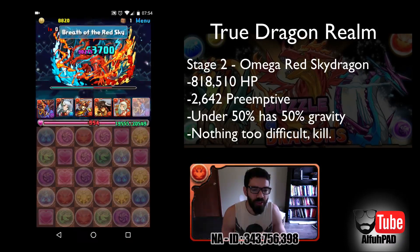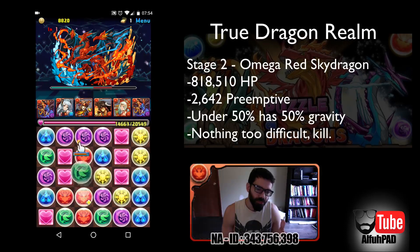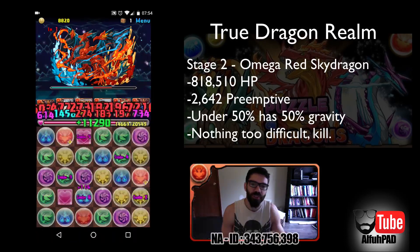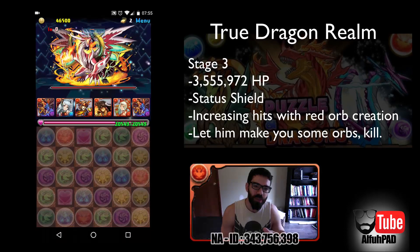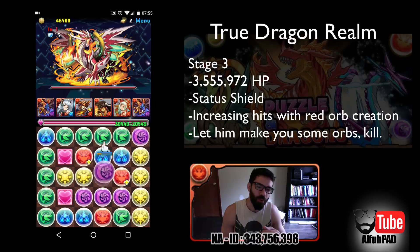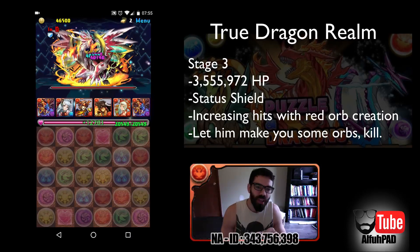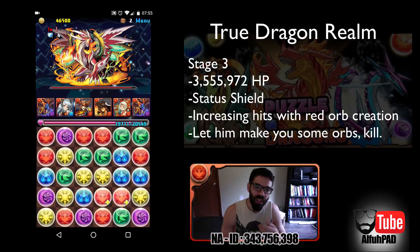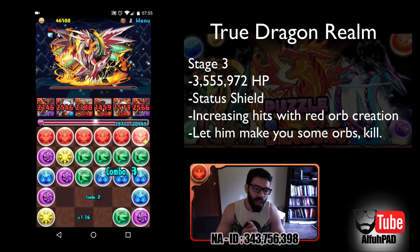I'm just kind of matching stuff up here, trying to make sure I'm not using any actives. That's what's important. Like I said, I don't have my guys max skilled, so the plan is to use the Echidna for a delay on a certain stage, and that will hopefully get me my actives back up by the end. I tried this before with Minerva in that final spot instead of Echidna, and I figured the fast orb changing would make sure I constantly have enough red orbs to do the damage, but it did not work out.